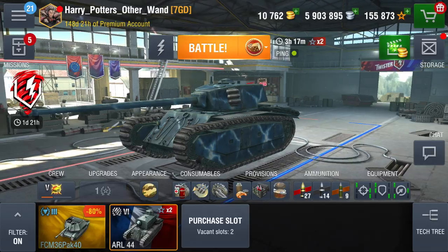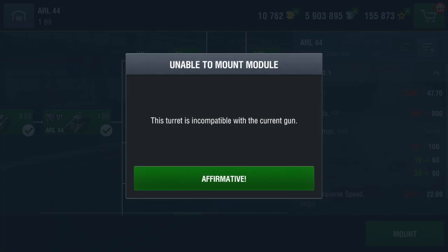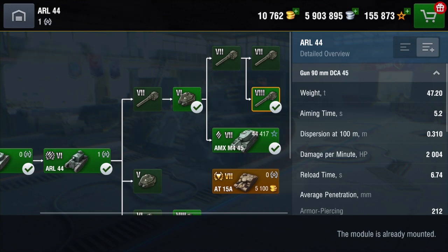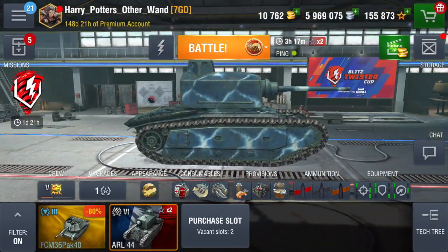Now, I want to show you why you should get the top turret on this as quickly as possible. First, you can't mount the top guns on the lower turret — to go backwards you need to unmount them, put on the lower tier gun, and then put on the lower turret. And look at this turret — it transforms the tank.